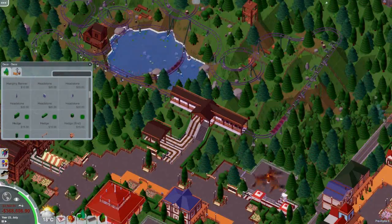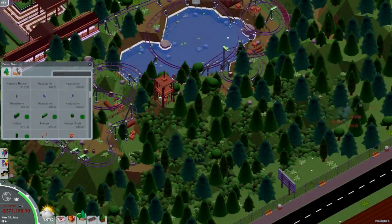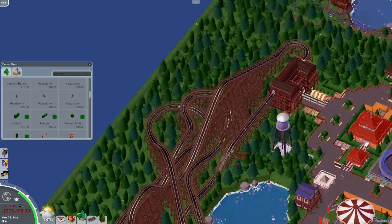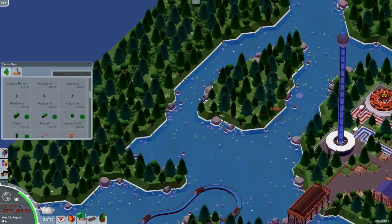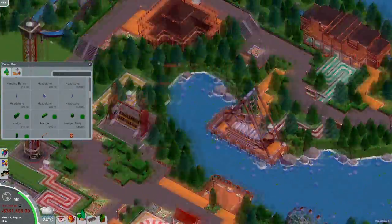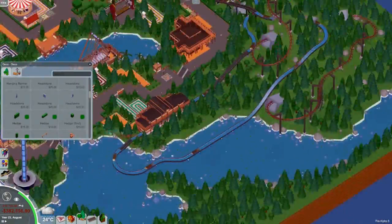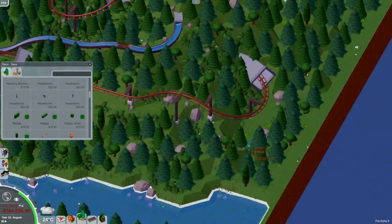Welcome to episode 9 of Let's Play Parkitect. You may notice that my game looks a little bit better — the shadows pop out a little bit more. I recently picked up the Ami and Occlusion mod. If you don't know what it is, it adds extra shaders to the game, much like Ami and Occlusion in RollerCoaster Tycoon 2 and 3. I think it really makes the game look a lot better.